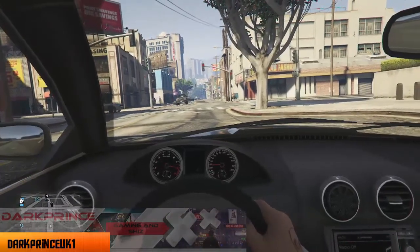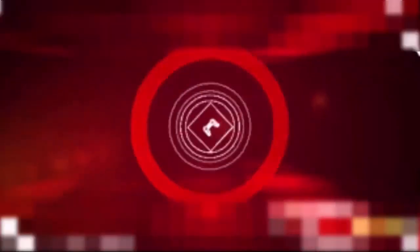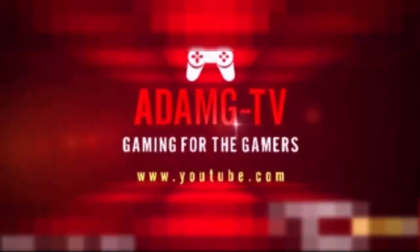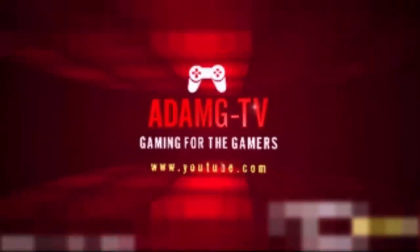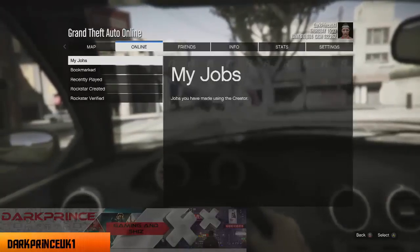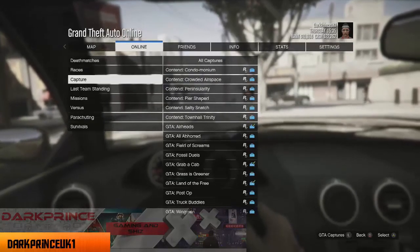Hey guys, it's me DarkPrince, and today I'm going to be showing you how to get some easy money on Grand Theft Auto 5 Online. First thing you want to do is go to Online, go to Host Game, and go to Rockstar Created or Certified.